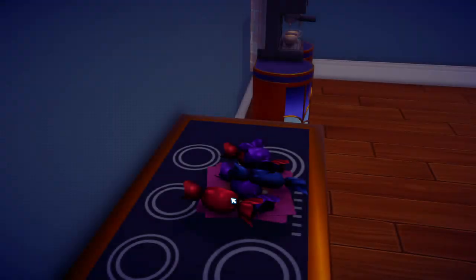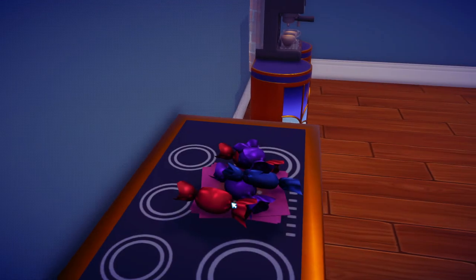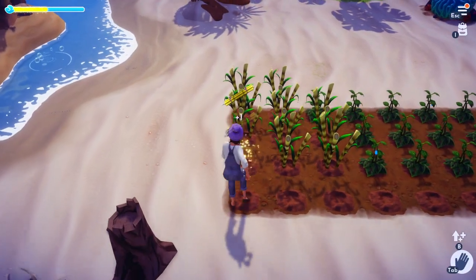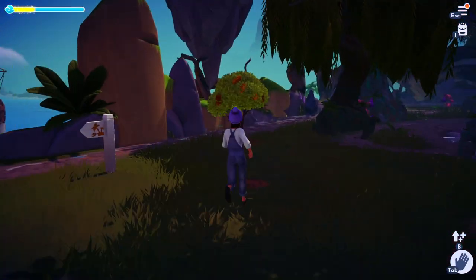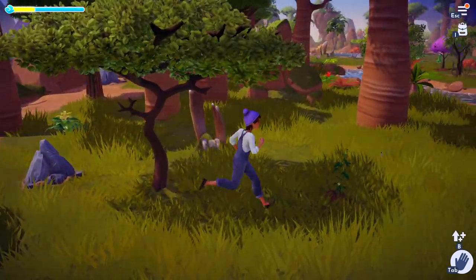So basically you need to cook 55 pieces of candy. The recipe for candy is just one of any sweet items — sugarcane, vanilla, or cocoa bean. Sugarcane seeds are at the beach and you may need to upgrade your stall. You can get cocoa beans off trees in either the Glade of Trust or the Sunlit Plateau, and vanilla also grows in the Sunlit Plateau.